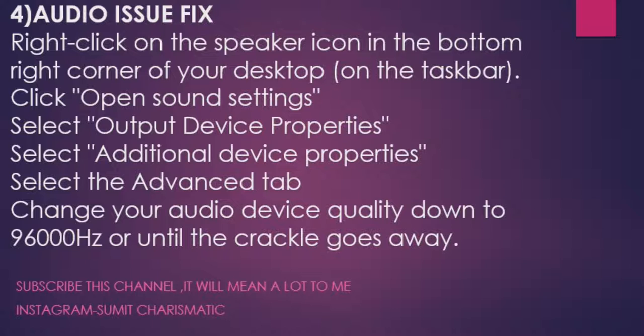For the audio fix: right-click the speaker icon in the bottom-right corner of your computer, click Open Sound Settings, select your output device properties, select Additional Device Properties, then the Advanced tab, and change your audio device quality down to 96,000 Hz or below until the crackling goes away. Try different values below 96,000 Hz — this will fix crackling and poor audio quality while playing the game.